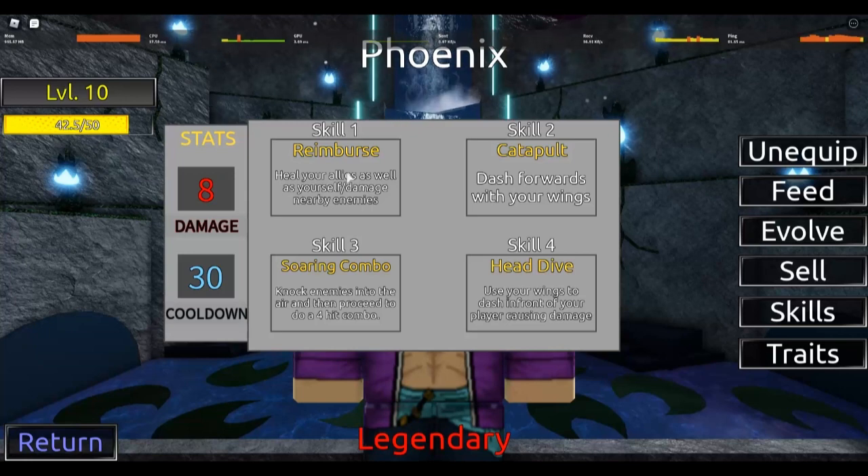So the first move is the healing move - I don't know the exact name. It hits your ally and yourself, and damages nearby enemies. It basically launches you in the air and does rapid damage. It has a really high cooldown of course, because you can heal with it - really good.